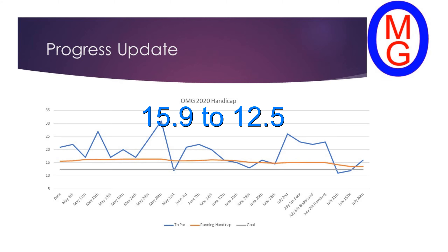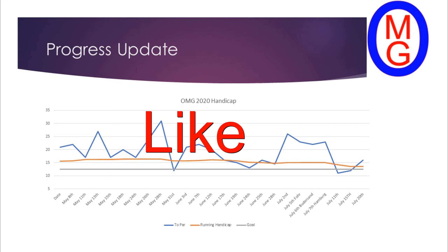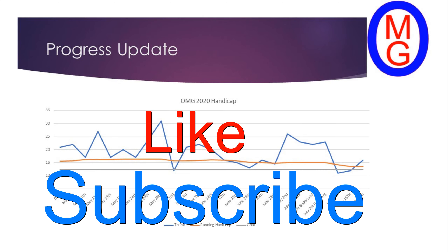Subscribe and like the video if you like it — hit the like button, it really helps. Cheers y'all. Reality Golf Handicap Update: the mission was to get from 15.9 to 12.5 — I'm currently at 13.6. But if you look at the scores on the right side, I am improving drastically. Hit the subscribe button and become a golf gangsta. Thanks y'all.